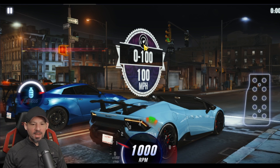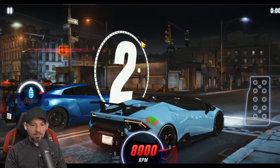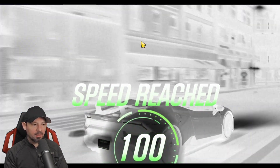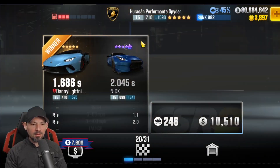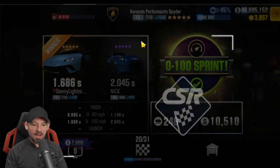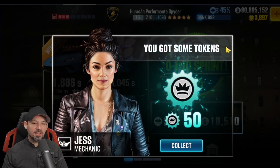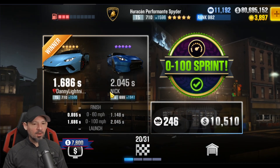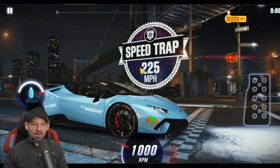Race number 19, we have a 0 to 100 mile per hour race. We made it way faster than he did. The other car ran a 2.045. So when you get to race number 19, that's about what you should see the other opponent run. It may be a little bit different. You'll get a different car that runs a very similar time, but right around 2.0, 2.1, maybe even 1.9.